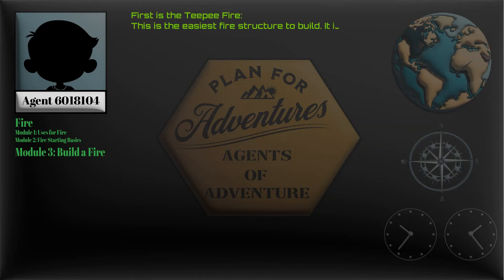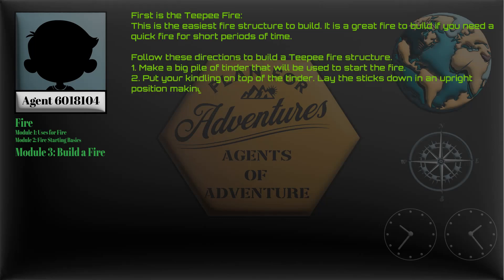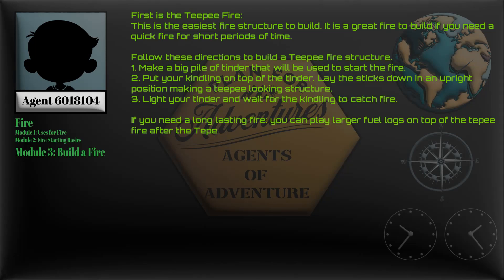First is the teepee fire. This is the easiest fire structure to build. It is a great fire to build if you need a quick fire for short periods of time. Follow these directions to build a teepee fire structure.